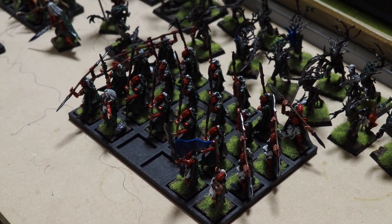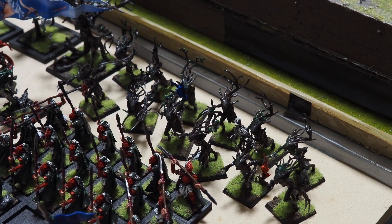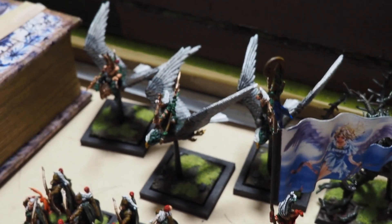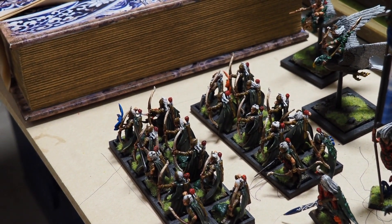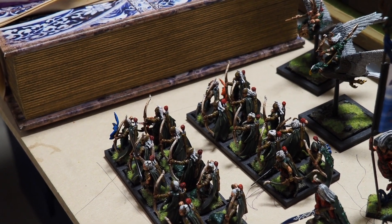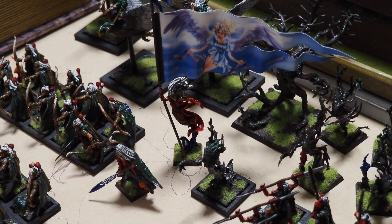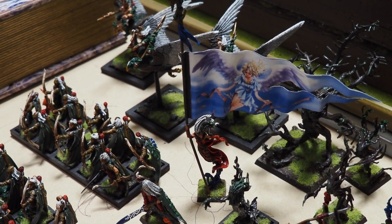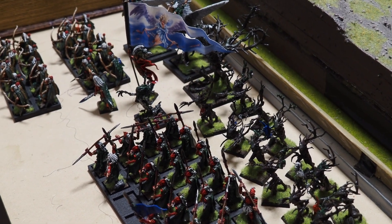Facing off against that fun and games, we have 22 Eternal Guard with space for a couple of characters. Two units of six Branch Wraiths — not quite based correctly, but they'll do. A Treeman or Tree Person back there. Three Warhawk Riders — I'd better check the rules, I've kind of forgotten them. Two units of Archers — Glade Guard — no command, but with Poison Arrows. This army is small and fragile. I'll try to be cunning, and a glass of wine or two will help with that.